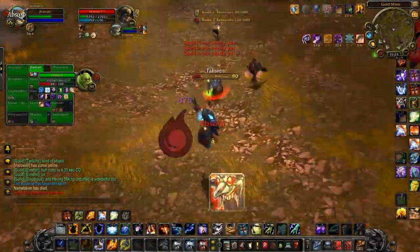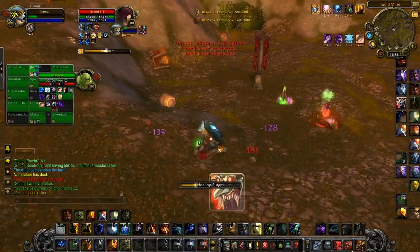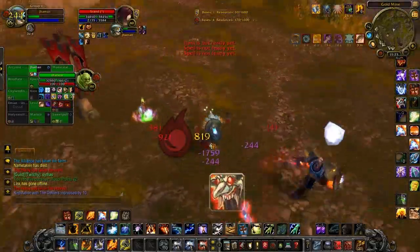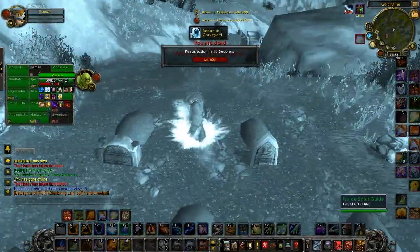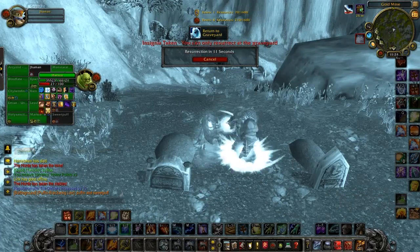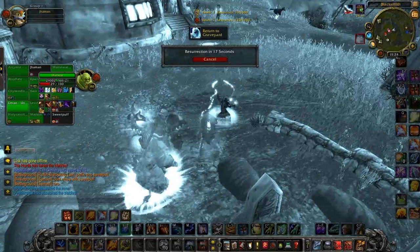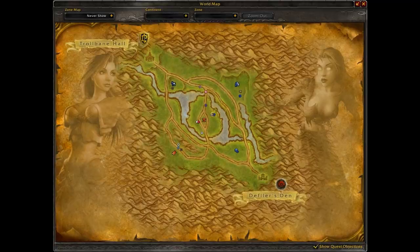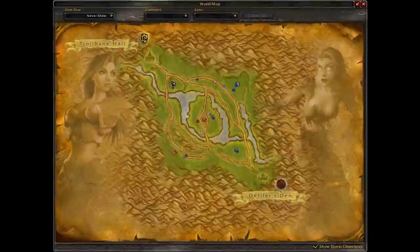Another thing to note about Shamans in 4.0.1 is Fulmination. It stacks to 9, and it's not as difficult to build as it seems. Each jump of Chain Lightning has a chance to give you another Lightning Shield orb, so if there's a large group you can get stacked in no time at all — I particularly see this in Alterac Valley. If you see someone at half health, throw a Lava Burst and use Earth Shock with Fulmination to guarantee a kill. It's so good.